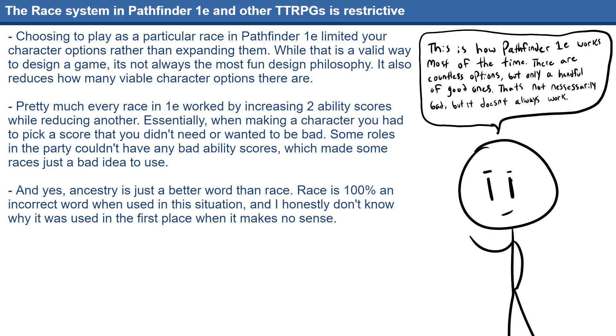This does have the unfortunate effect of meaning that race choice in 1E basically locked you into particular roles in the party. Just as an example, Elves give a bonus to Intelligence and Dexterity while also giving a penalty to Constitution. This leads to Elven characters almost always being on the back line of the party, as they were simply just more frail than characters built the exact same way but of a different race.